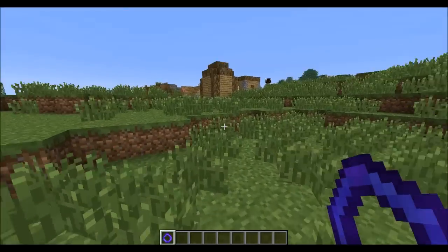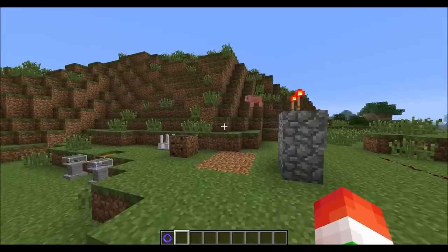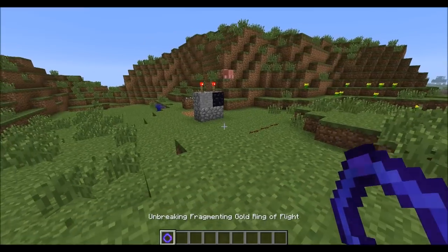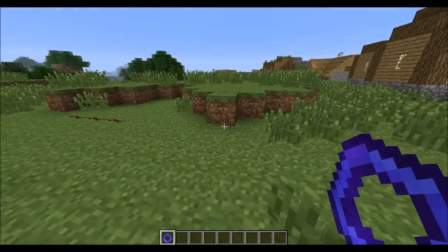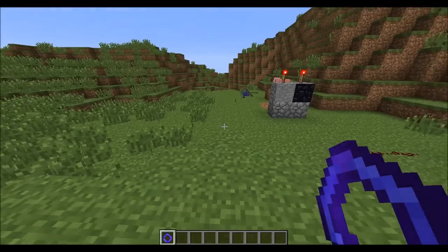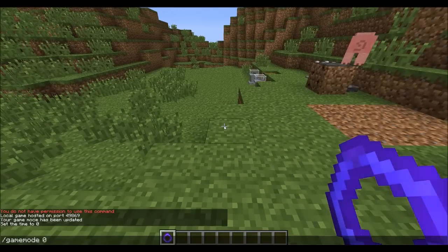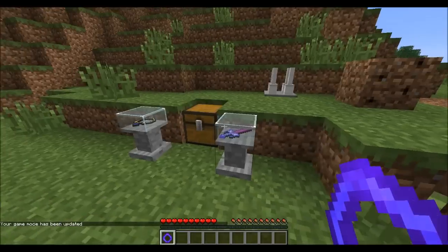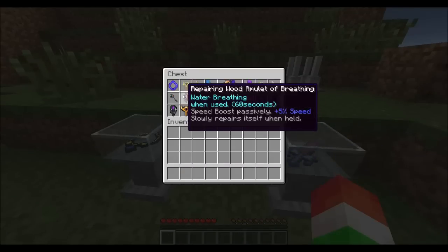This thing looks pretty cool. Shoots fireballs when inflicted with damage — so if a zombie were to attack me it would start shooting fireballs. Right now I'm apparently walking on air. It says 'allows walking on air when held,' so maybe you have to be in game mode zero. Some of these I don't know how to use because I've never seen them before.